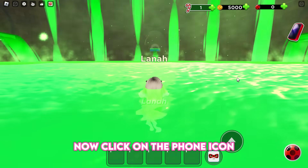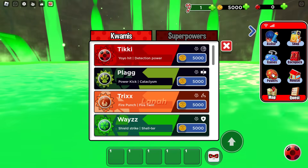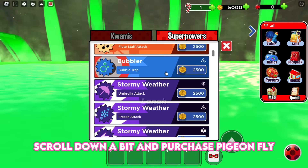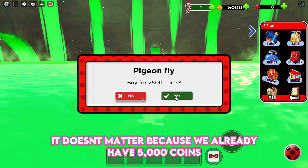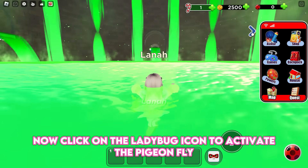Now click on the phone icon, then select Powers, then Superpowers. Scroll down and purchase Pigeon Fly — it costs 2,500 coins, but it doesn't matter because we already have 5,000 coins. Now click on the ladybug icon to activate the Pigeon Fly.